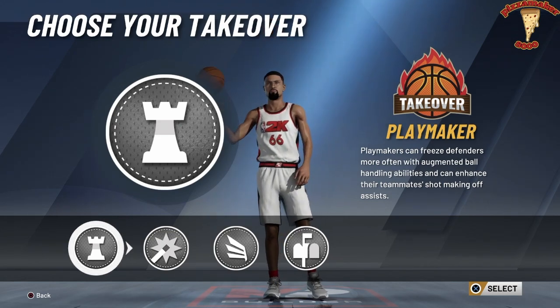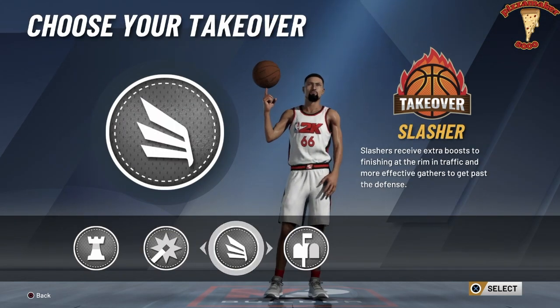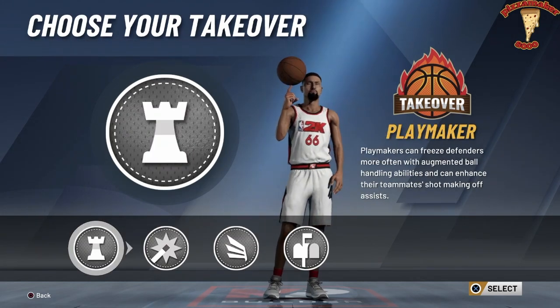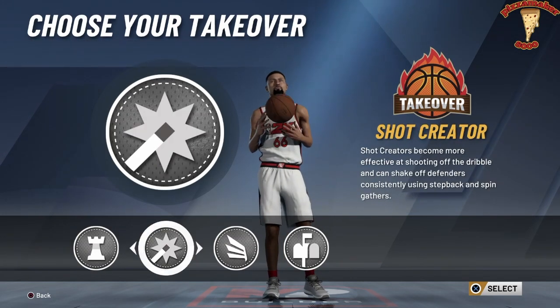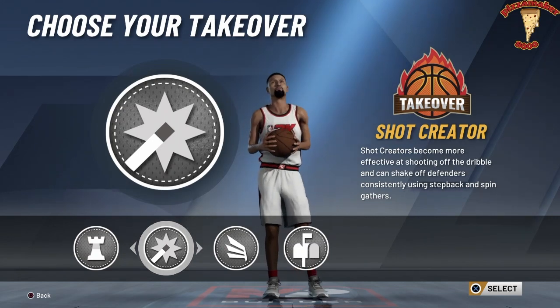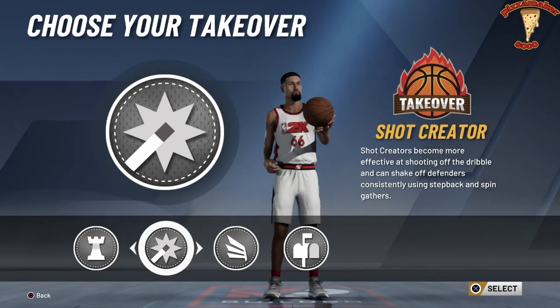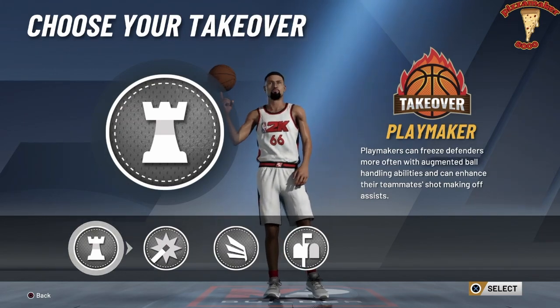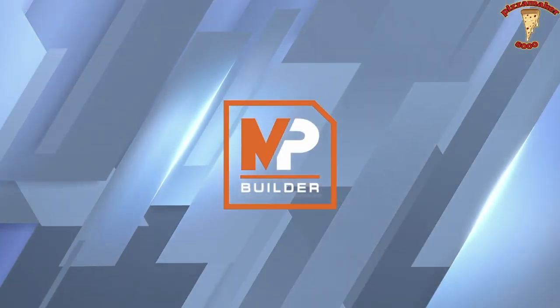For my takeover, I have the playmaking, but you can do the slashing, the shot creating, or even the post scorer — whatever you want. I have the playmaking takeover so people don't know I can shoot. He's a playmaking slasher but has a shot creating takeover, so when I'm standing on the wing, they think 'you're a playmaking slasher, you're not knocking that shot down' — and I knock it down.